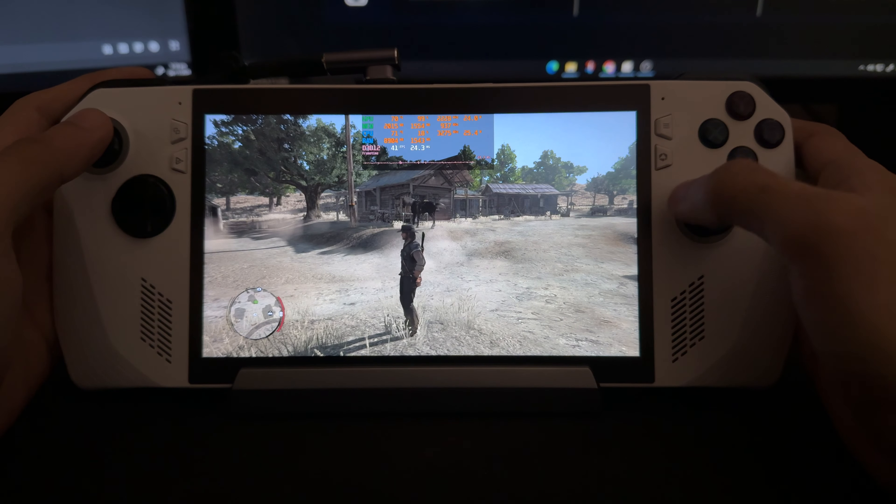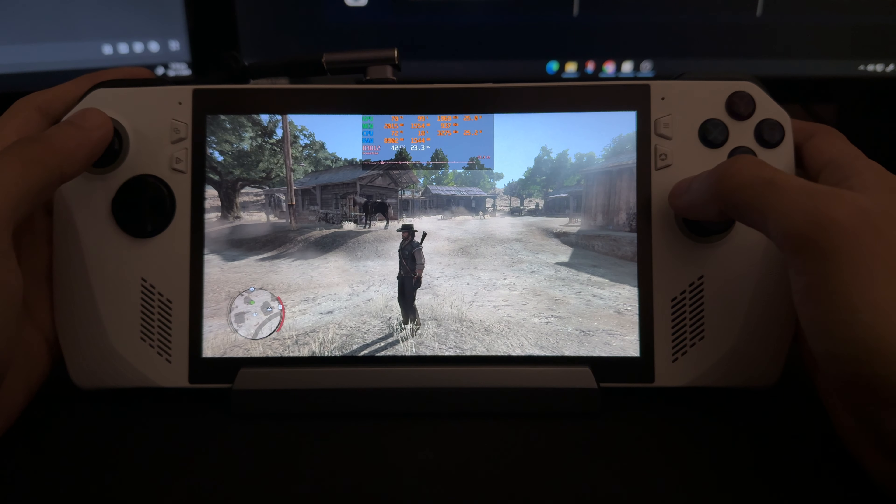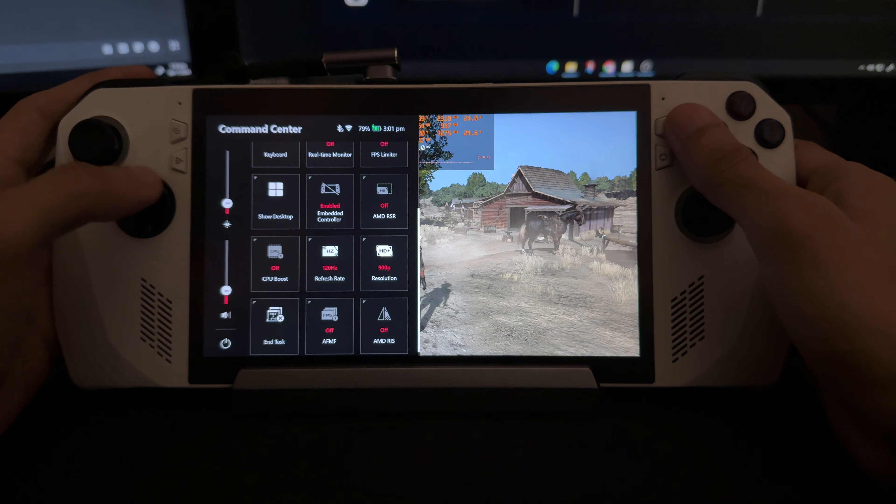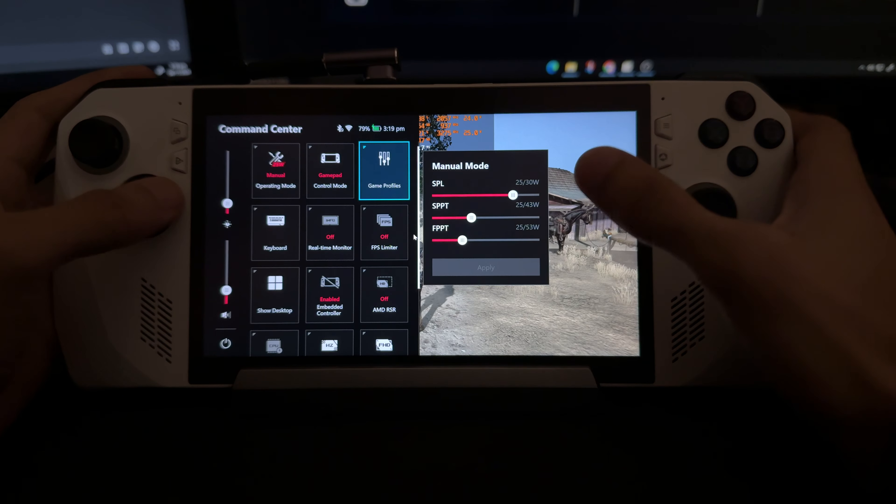Now I will tell you about this — it looks a little bit different in the camera compared to how it looks, but it looks really nice. It's an older game, but it's running at 42 FPS. I was not impressed when I saw that and I was wondering what can we do to improve that. 40-42 FPS is not a lot. We are running at 25 watts, as you can see here.